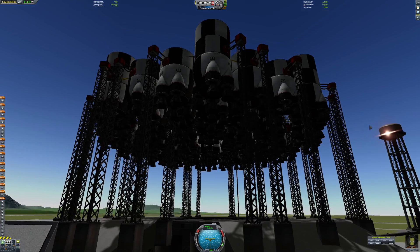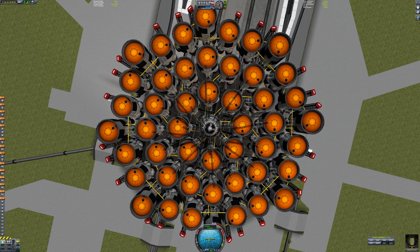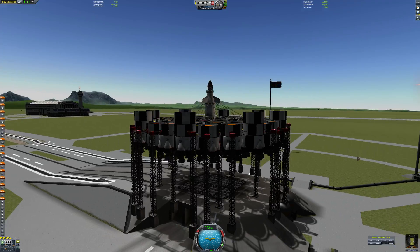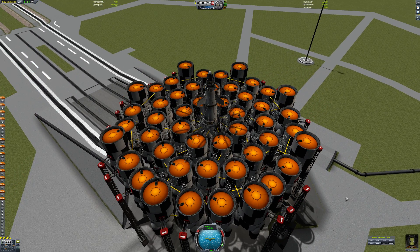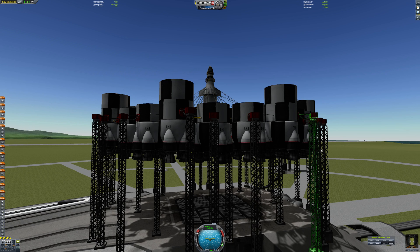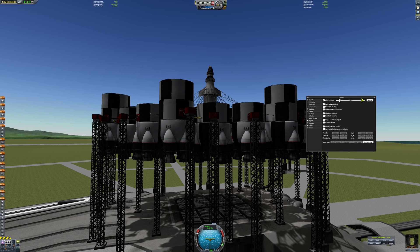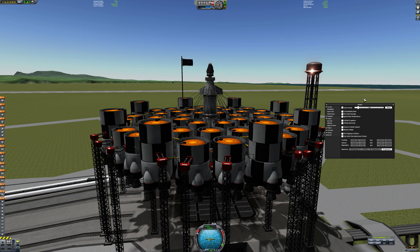Okay, so trying to get to space at 10 G's. This thing has about a 10 thrust-to-weight ratio for every single stage. We got the gravity hack on and let's start cranking it up.